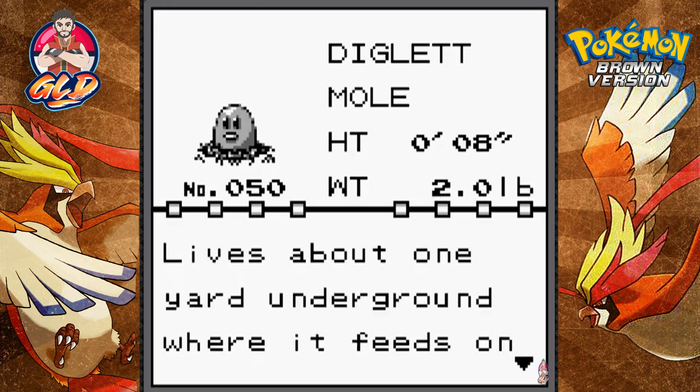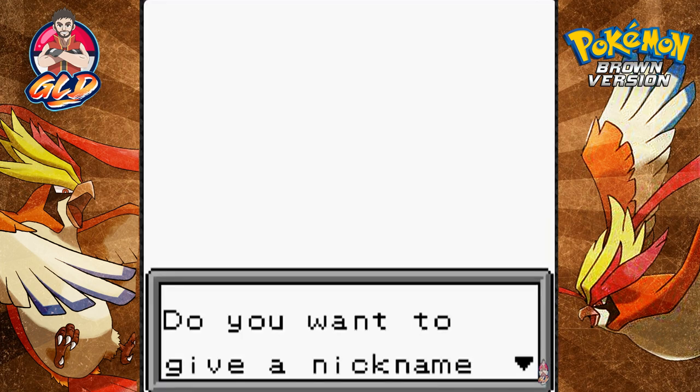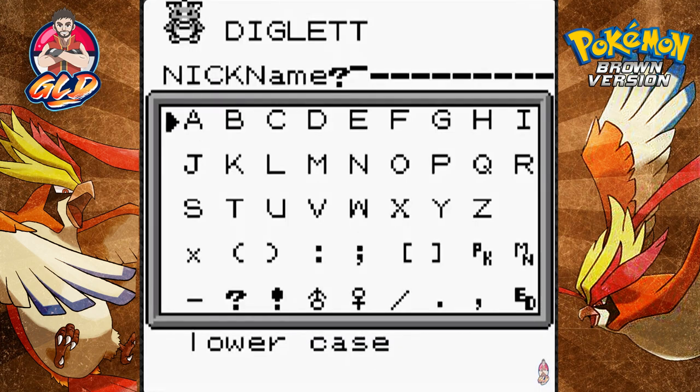Here's Diglett, the Mole Pokémon — lives about one yard underground where it feeds on plant roots, sometimes appears above ground. Very fast Pokémon. I think I might give it a nickname. It's a mole Pokémon — earthquake would have been a good name, but let's go with... Tundra? No, that's cold. Mudslide? Mudball — let's go with Mudball!